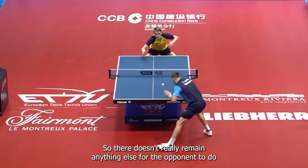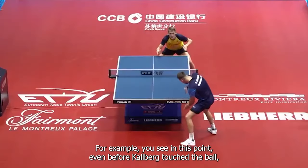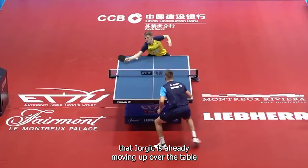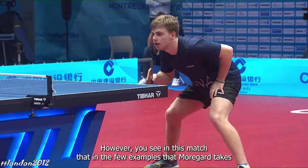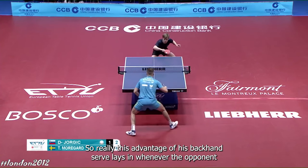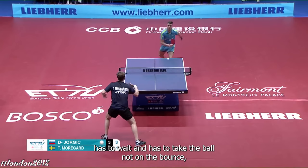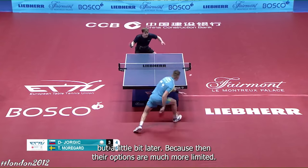So there doesn't really remain anything else for the opponent to do but to push short or to push long slowly. Second, it gives Jorgic the time to position himself on the ball more. For example, you see in this point that even before Kjellberg touched the ball, Jorgic is already moving up over the table to try and finish the point with a banana flick. However, in this match, in the few examples where Morygaard takes the receive on the bounce, Jorgic is caught off guard and only pushes the ball back. So really, this advantage of his backhand serve comes into play whenever the opponent has to wait and take the ball not on the bounce but a little bit later, because then their options are much more limited.